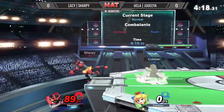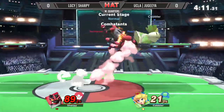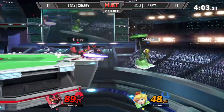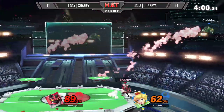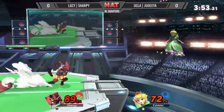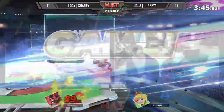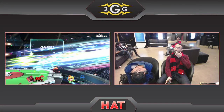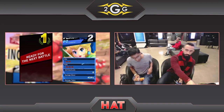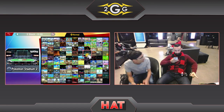Sharpie's Incineroar is almost at 90%, but can he close this out, or will Judea press the advantage? Grab — Judea almost gets a grab into up throw. Sharpie at ledge, very patient — ledge trapping, not letting Judea escape. Retreating into the F-tilt. And he gets the F-tilt kill! Judea was down around 90%. Sharpie wins with Judea's Peach to take Game 1. We'll see what the counterpick stage is going to be.